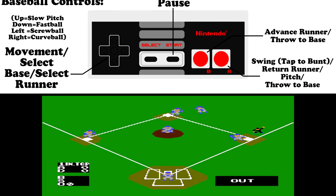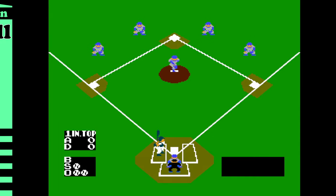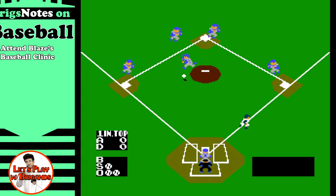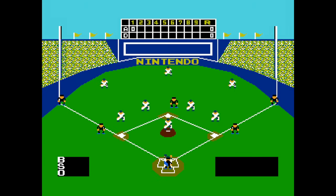Let's take a look now at the controls for NES Baseball. Pretty straightforward, as you can see right here. We can advance the runner, throw to base with B, depending on what side of the ball you're on. Swing when you're at bat, tap it to bunt with A, return the runner when pitching with A, and you can see the directions for the different types of pitches. So let's take a look at the Briggs Notes — the keys to winning in this very tricky baseball game. Basically, just attend Blaze's baseball clinic. Let's bring in Blaze to give us some hot tips on how to win at NES Baseball.